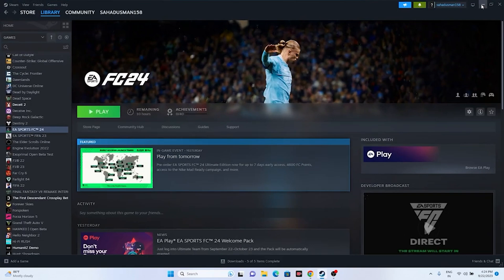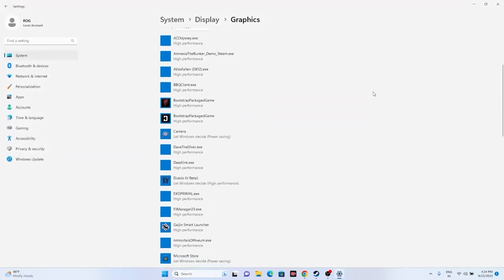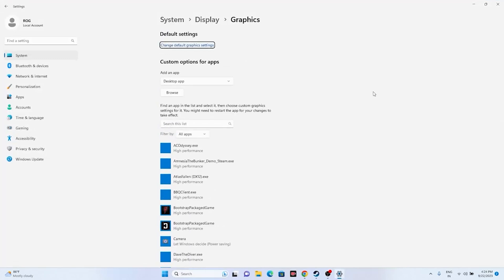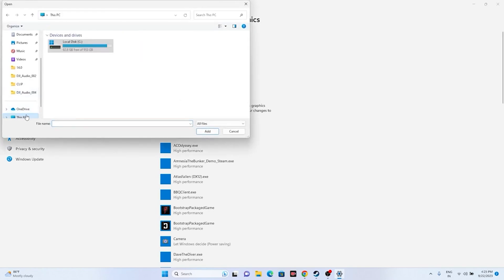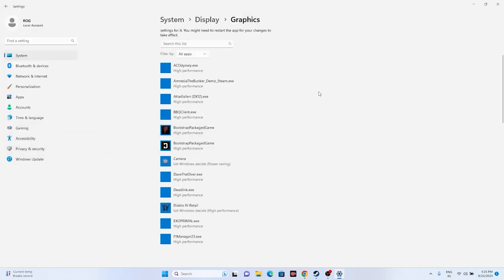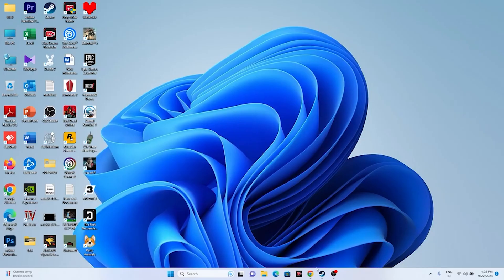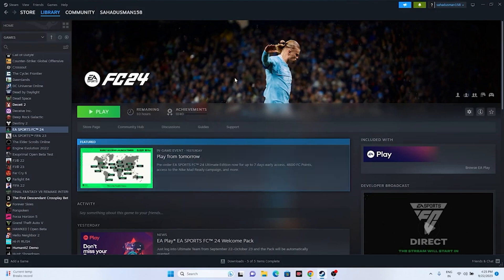The next step is to run the game on your dedicated graphics card. Go to Graphics Settings in the search bar. Click Browse and navigate to: This PC > Local Disc C > Program Files (x86) > Steam > Steamapps > Common > EA Sports FC24. Select the FC24 executable and click Add. Then click Options, change the setting from 'Let Windows decide' to 'High Performance', and click Save. Close and try launching the game.